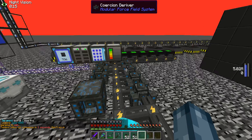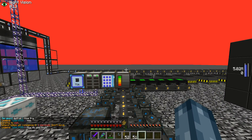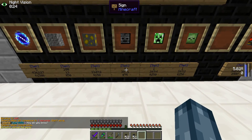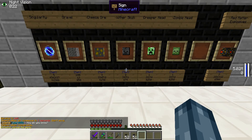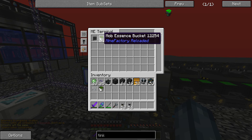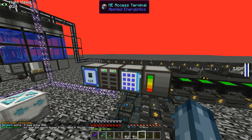At warp sell there is a little sign here that has wither skulls on it. If I grab some wither skulls I can show you a cool trick — grab the wither skulls like so, then go to warp sell.